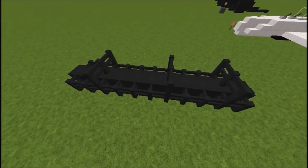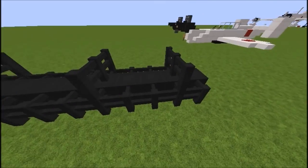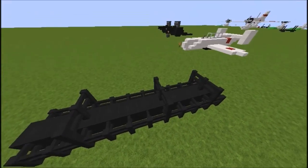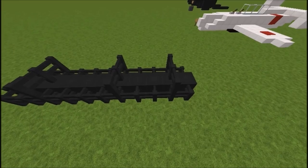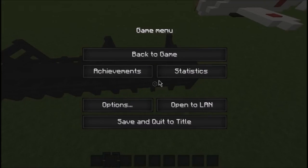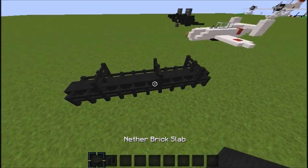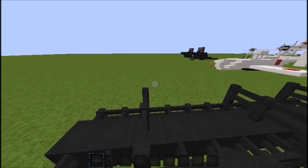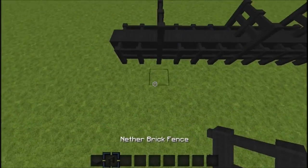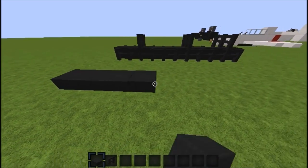Before we get started, I went ahead and built up a small stand for the Ohka so it should just fit on this. We're going to build the stand first. All you're going to need is nether brick slabs and nether brick fence.